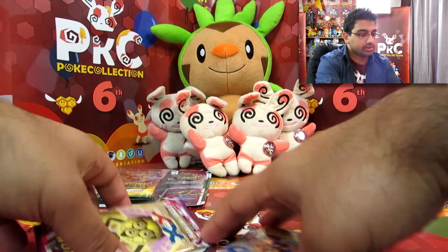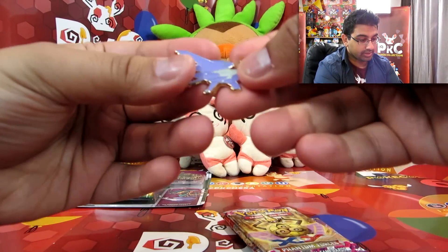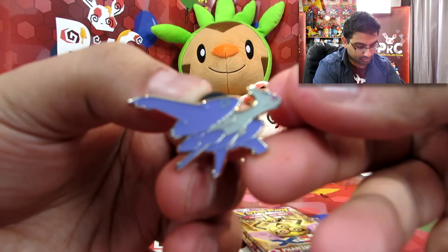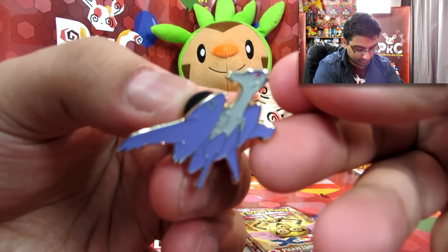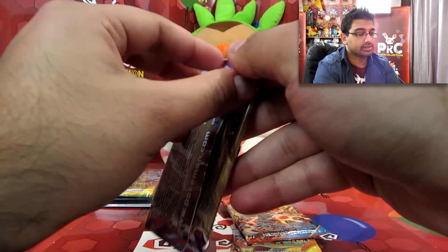So we've got Phantom Forces, Primal Clash, and Roaring Skies, and here we have the Mega Latios pin, which looks pretty cool — very nice! Alright, we're going to go into Phantom Forces first, let's start with that.